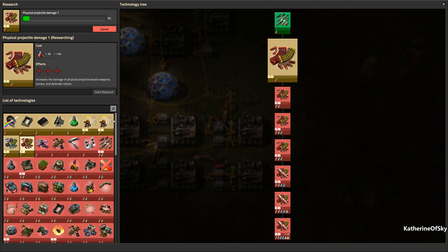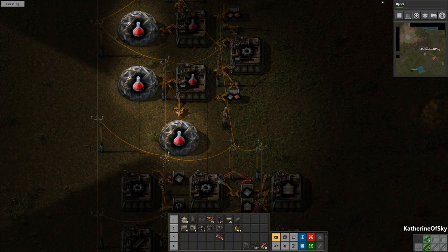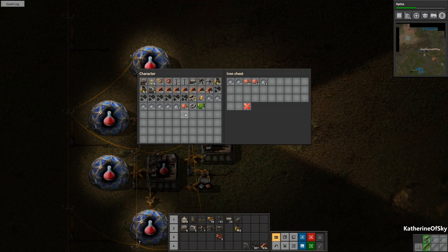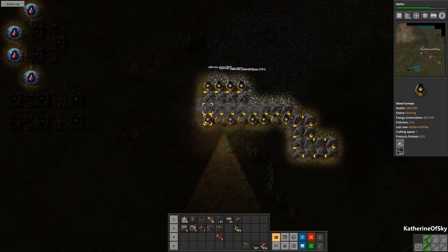We also need optics. Before doing this one — optics are highly desired, especially since they're so cheap. I really wish I had enabled the research queue. Optics, if you're not aware, give us lights, and lights are really good. So let's just do halfsies on that one and iron plate. And that will give us a little bit of production there.